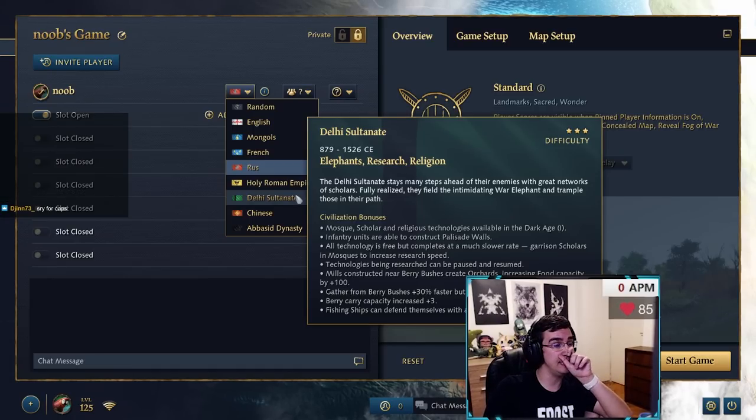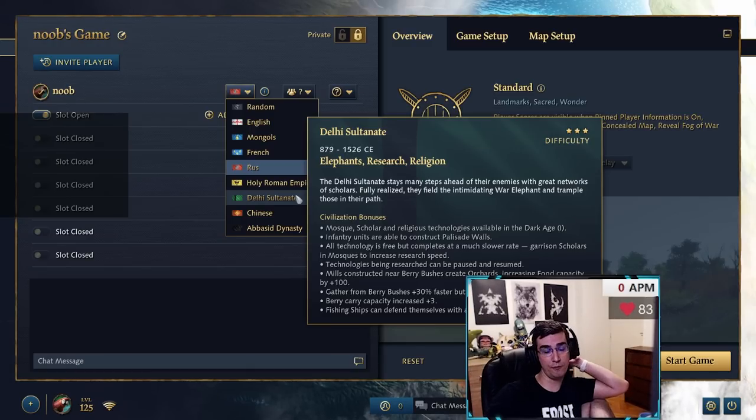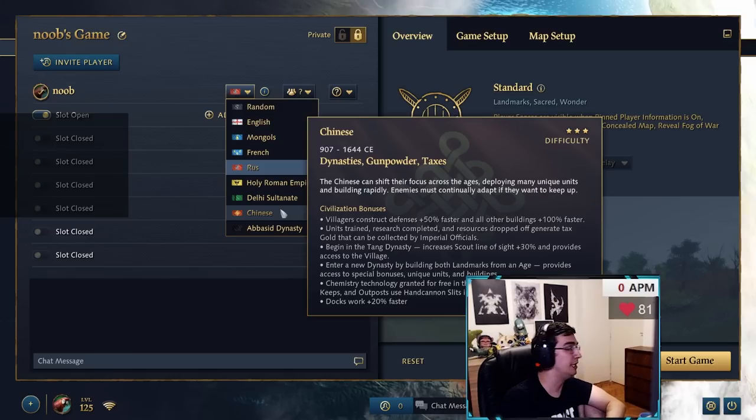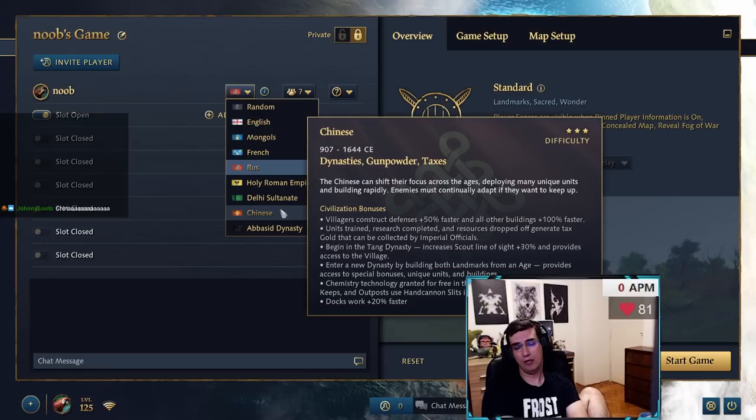Denying a sacred site while getting food is the perfect scenario against Delhi. Their massive Castle Age timing is the elephant units. Try to deny their relics and sacred sites. You should arrive in castle maybe even faster than them with the second TC, and once there use knights to deny their relics and gold income. Delhi's strongest point is tower elephants — ranged elephants — costing 600 gold each with seven base armor against ranged attacks. You'll need melee units like spearmen, knights, or horsemen to deal with them. Delhi Imperial rarely matters; their Castle Age is the main threat.